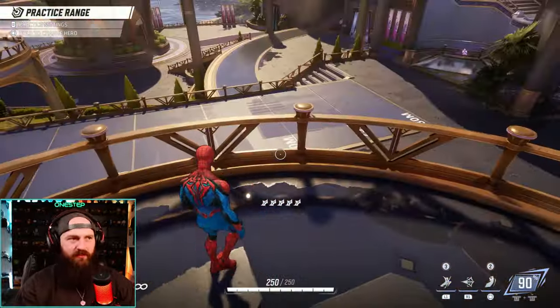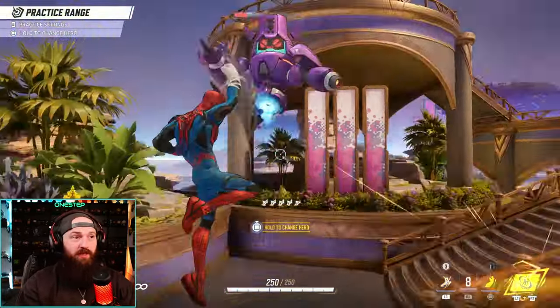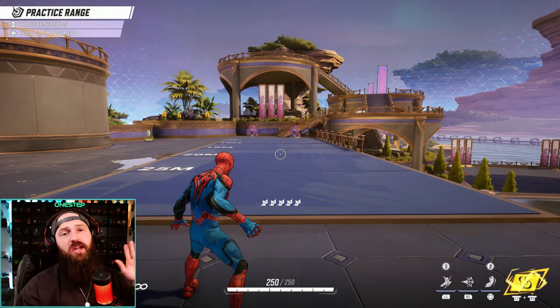Like if down there is the point or the objective and I want to get there really fast, I can just zip there and be there. You can rush an opponent, get the hits off, then rush away. It's great for a lot of things, but first things first, make sure you turn that setting off.